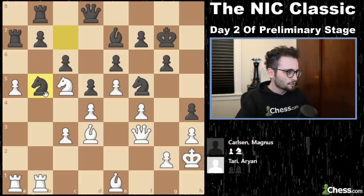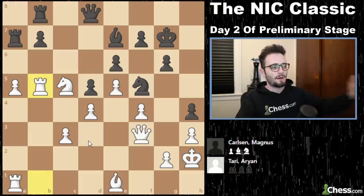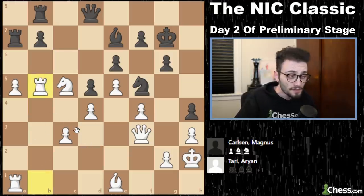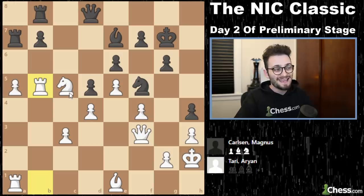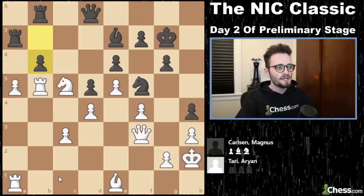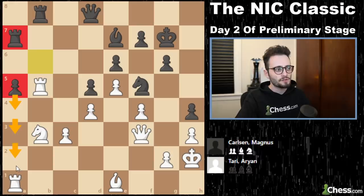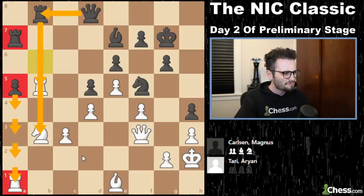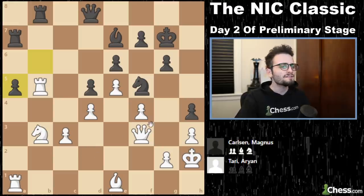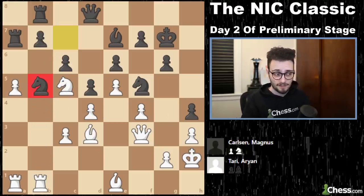If you just look at that, it looks like takes, takes, takes — I'm up a pawn, Magnus you're a bozo, blundered your pawn, I'm going to beat you. Except then there would come this move, and all of a sudden you can't take me because of this pin, and then you have to back up, and all of a sudden I have a new a-pawn and I'm just going to advance it down the side of the board. Tari doesn't take the knight when it arrives on b5, because he doesn't see that it was actually good for him. So he backs up, and that's all Magnus needed.